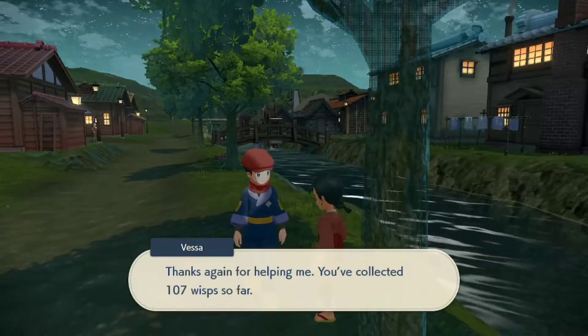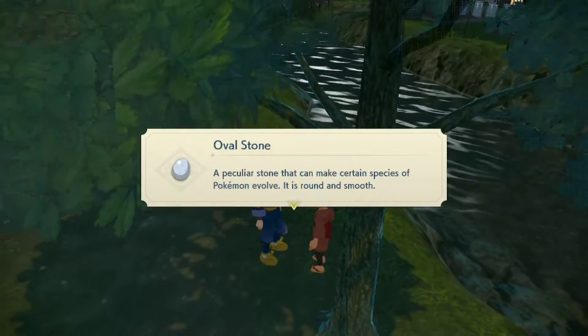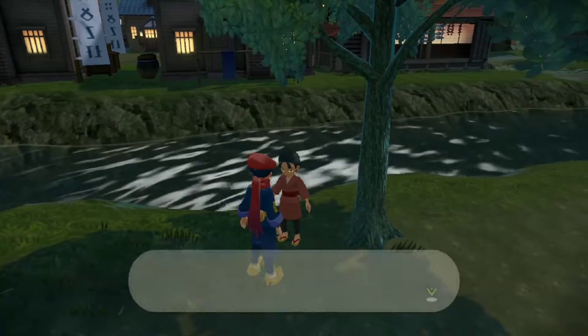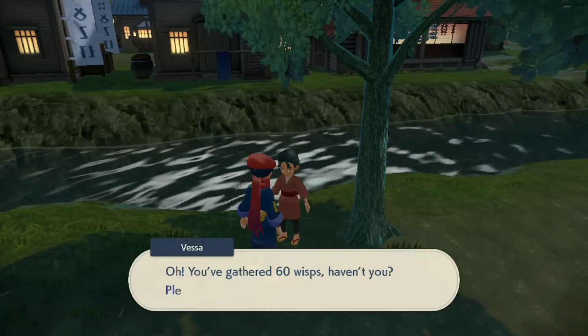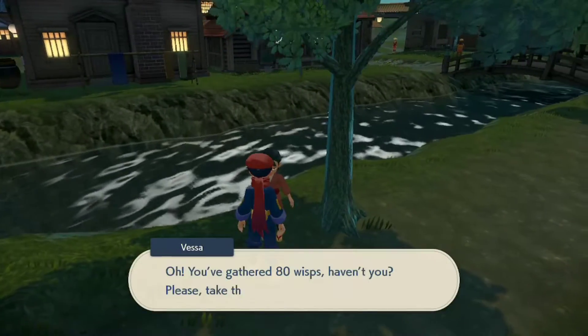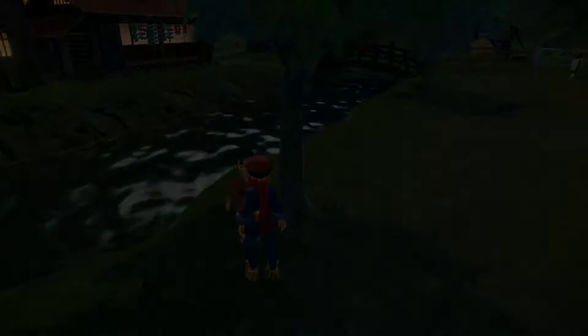After you do that, you're going to head to Vessa in Jubilife Village — not a city yet until Diamond and Pearl. She gives you so much stuff: Oval Stone, Rare Candy, Dust Stone, Experience Candy, Linking Cord, Grit Pebbles, Scarf of the Reaper — just so many items for doing this long quest for Spiritomb.